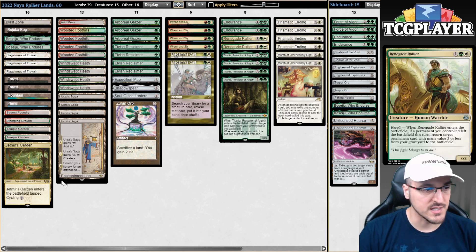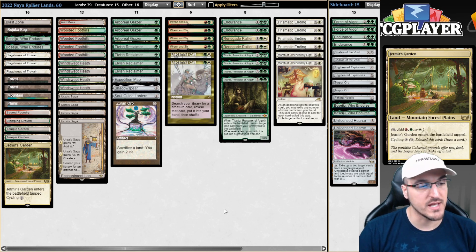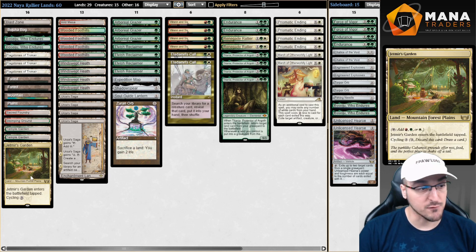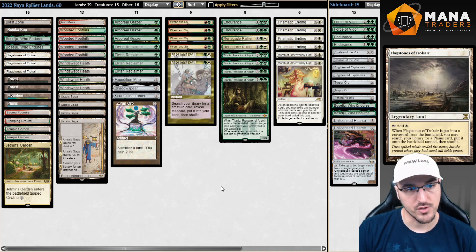In this specific list, a brand new card from Suicide of Nugapena — Jetmere's Garden. This is the Naya Triome. It does a lot towards making the mana of the deck super smooth, and it's basically free. We can find this off of a Flagstones trigger, which is very, very clean.